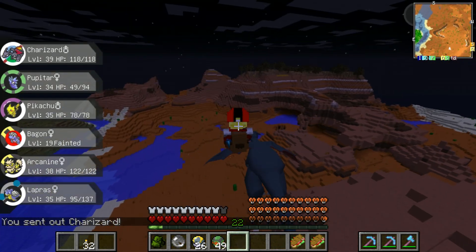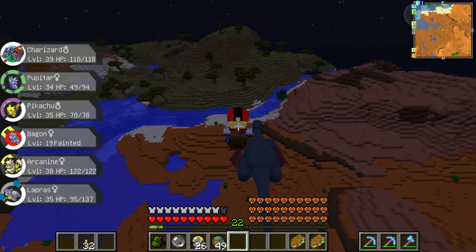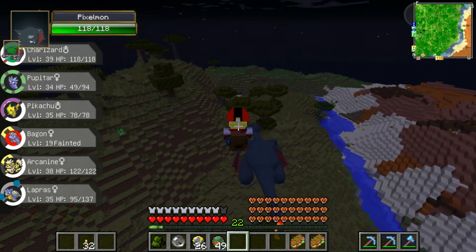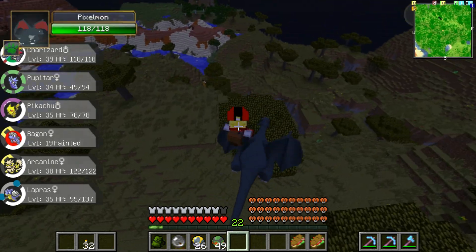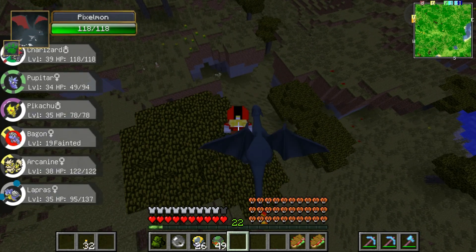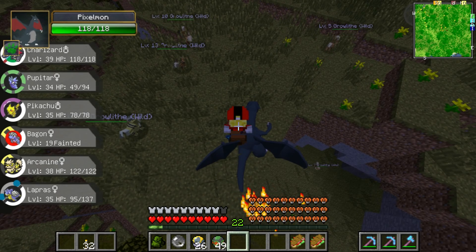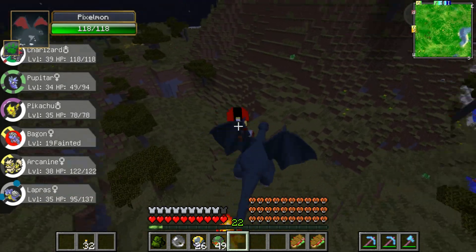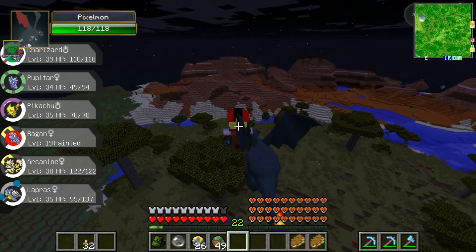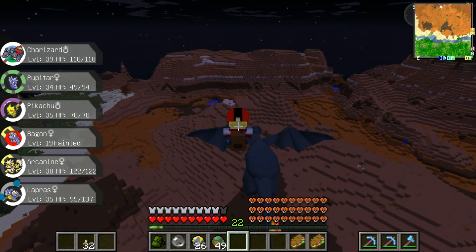We still have to find a shrine. Why am I flying in the Mesa then? Yeah, I know — I'm not smart. The Savannah isn't too big, so I don't think there is one in this one. I think I saw something — shiny Growlithe, but mine is already shiny. I don't see anything else, so let's fly over the Mesa. Maybe after it there's another Savannah.